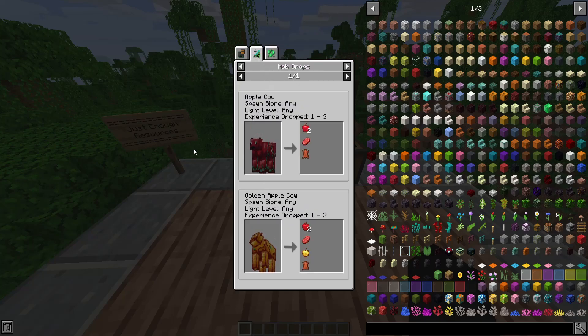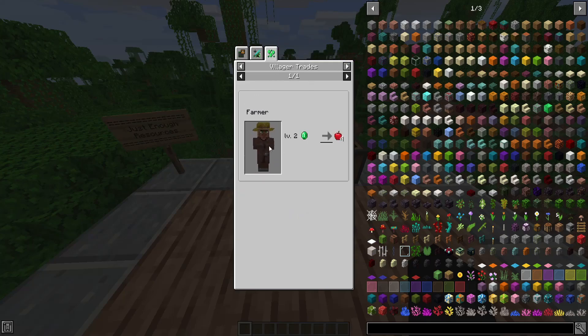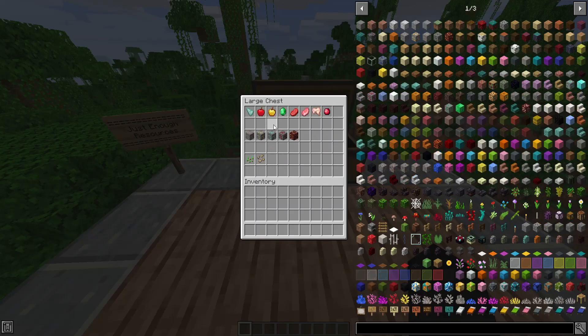Since I have the Chaos Awakens mod installed, we also have the Apple Cow under mob drops. The normal Apple Cow can spawn in any biome, drops 1 to 3 XP, and can drop 2 to 4 apples affected by looting. The Golden Apple Cow can also drop 2 to 4 apples affected by looting. For villager trades, if you find a Farmer Villager, you can trade Emeralds for 4 apples.